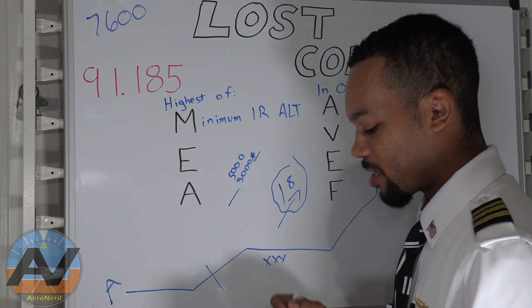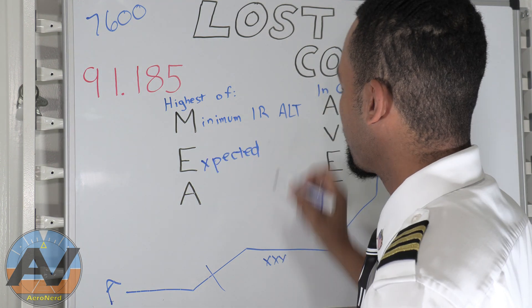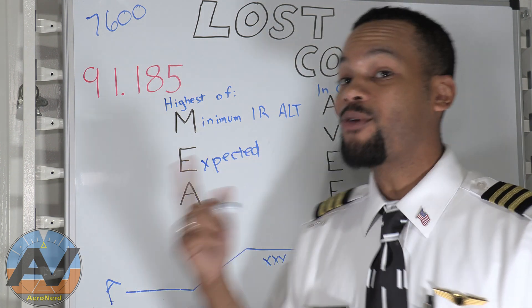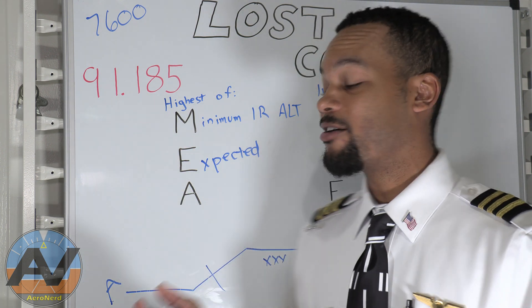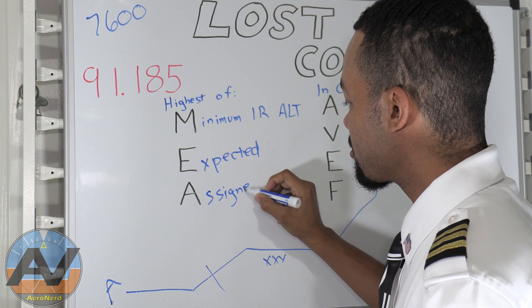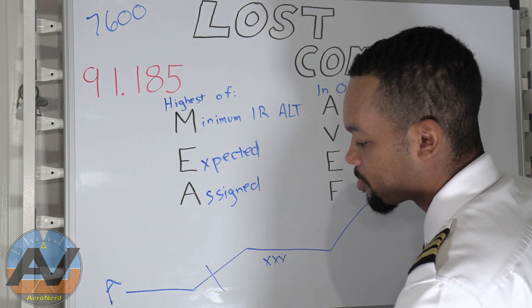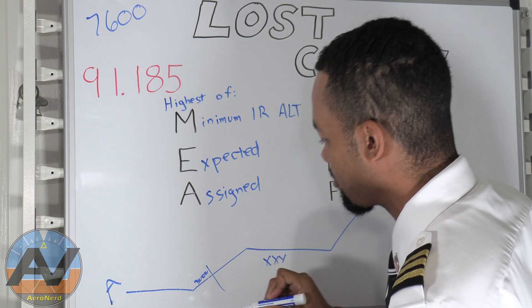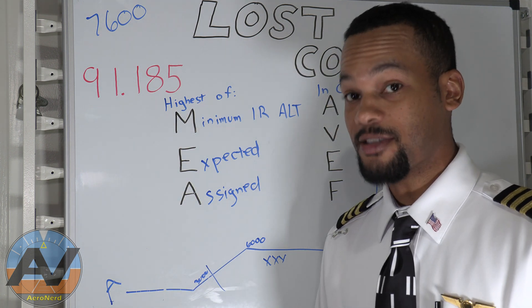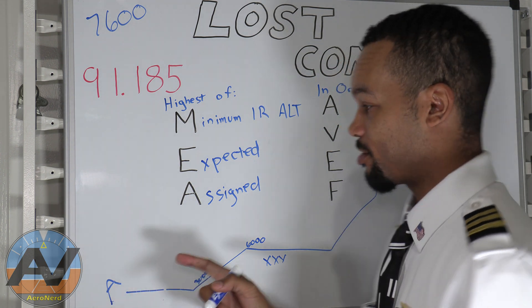Be careful with that one. The next is your E — your expected altitude. So they will tell you you are cleared for takeoff. If they give you an expected altitude, then you fly your expected altitude. Sometimes this altitude could be higher than your MEA or your OROCA or your minimum IFR altitude, and in that case you're going to fly your expected because that's higher. Now if you have your A — assigned — let's say you're assigned to fly at 6,000 feet, then you're flying at 6,000 feet. If you're right here and you have radio failure, you're climbing to 6,000 because that's your highest of the MEA. That's how you do the altitudes.